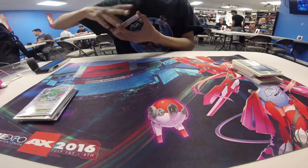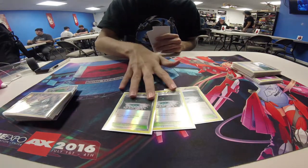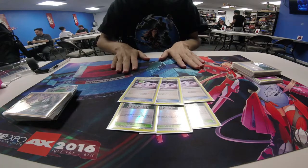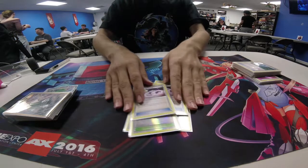Stadiums are pretty simple — just three Fairy Gardens. Nothing complicated here. Free retreat and also good for Stadium control. And while we're here, three Spirit Links. Some people run four; however, I've been able to get by on three. But your mileage may vary, so just be careful with that.